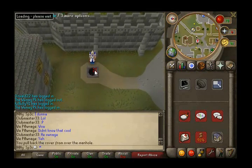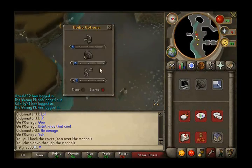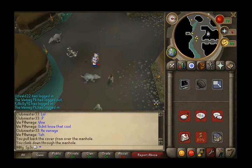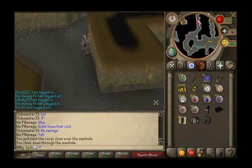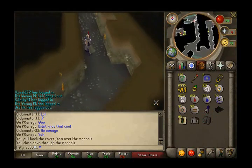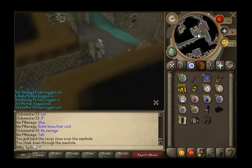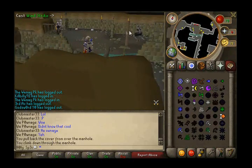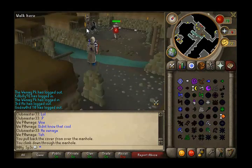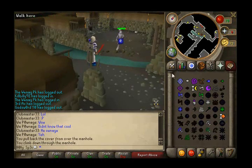Now we climb down the manhole in the swamp - the Barrows swamp. I hate RuneScape music so I'll try to get rid of that. We're going to go to the zombie area where it's overlaid by some water. The first spell we're going to start off with is the level 1 magic spell, Windstrike - sorry, not Air Strike. You can use it on anything and you'll get the same experience.